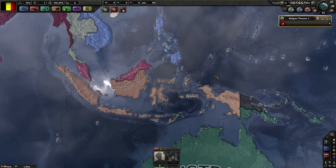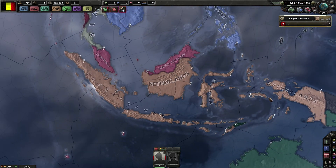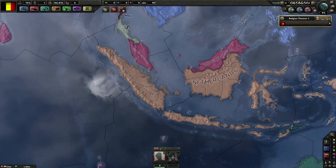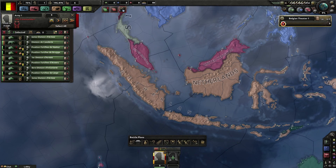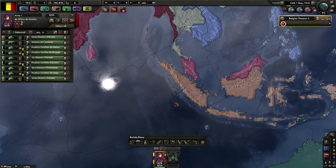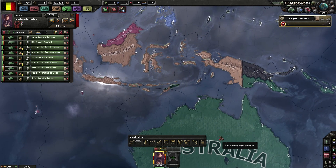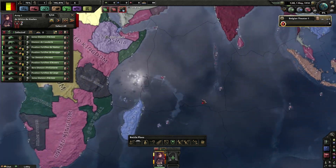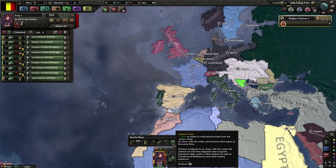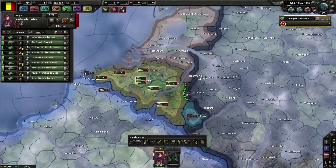Do you have any troops stationed there already? Two - like two infantry. Just two infantry for all the islands? Yep. Select those two divisions and make them into an army, then make a garrison area. Click all the islands and just select the harbor in the top. It will tell you how much you need, and that's the maximum troops you need to send down there. You don't need to send any more for the beginning, at some point you will.